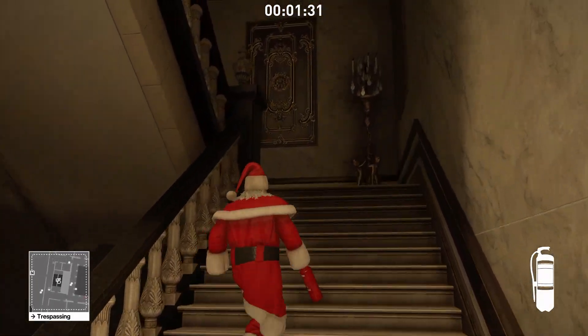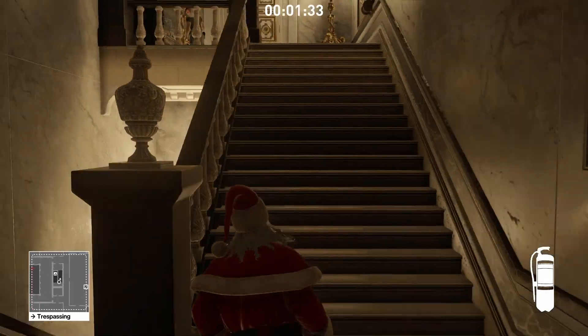After you've gone up the first flight of stairs, grab the fire extinguisher in the corner so you can knock out the guard at the top.